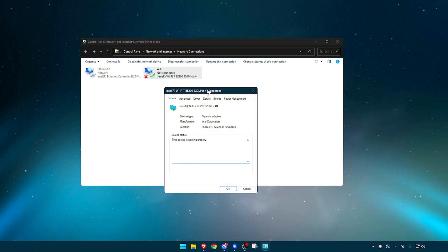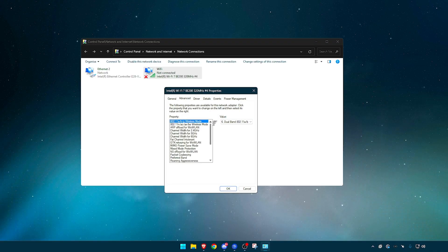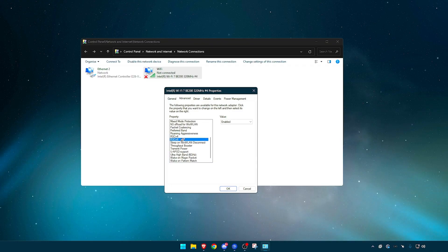I'll also briefly show my wireless advanced settings. If you're not on Ethernet, you can copy some of these, but many options won't be available. These worked best for me but I can't guarantee a huge difference — it really depends on your wireless setup. The obvious ones, like Wake on Magic Packet, can be disabled, same as before.